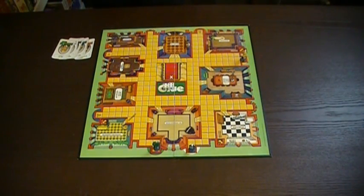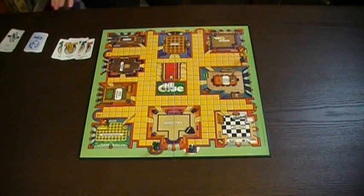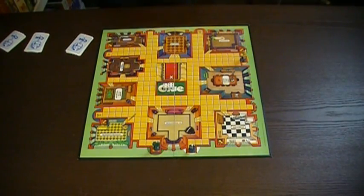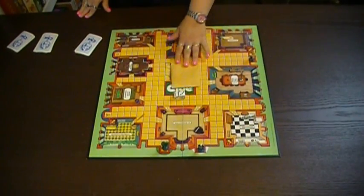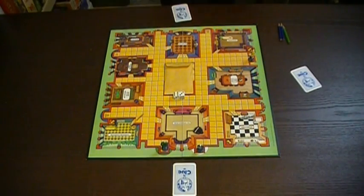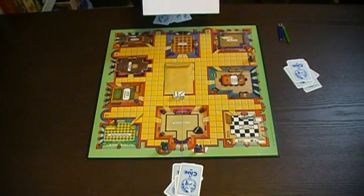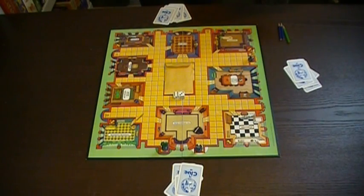I'm just going to go through and divide the suspects, the rooms, and the weaponry. Each of these piles gets shuffled. And then someone is pulled from the top — also no peeking. So we've pulled one from each of the top, so that goes into the mysterious envelope. And then each of us get the clue pencils, which have been chewed on lovingly as a child. And then all these cards are handed out to everyone until there's none left. And these are the actual spreadsheets that I did up for clue detective notes, because turns out they don't sell detective pads anymore.